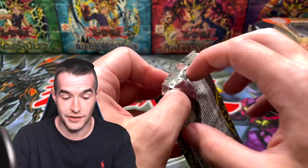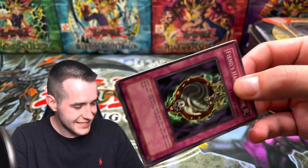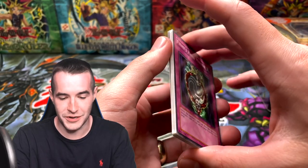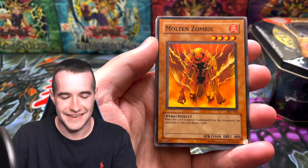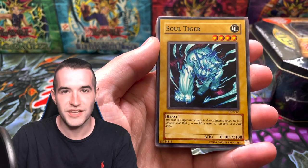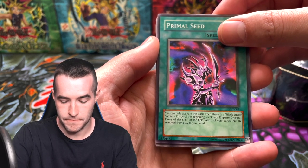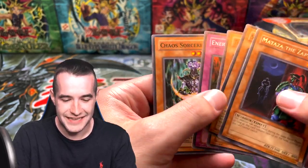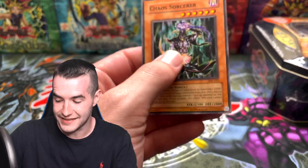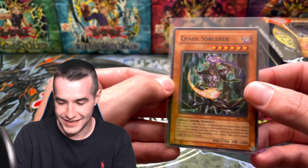This was our worst tin until that — now it's definitely not our worst, it's doing pretty good. Invasion of Chaos — second to last IOC pack. This is a crazy video. Fiend's Hand Mirror — let's get the Black Luster Soldier, make it just insane. Molten Zombie, Soul Tiger, Primal Seed, and Matazza the Zapper again — we've gotten him twice. Enter the Drain, another Chaos Sorcerer — we will take that. I'm telling you guys, our sealed deck out of this would be crazy good. Chaos Sorcerer. We're on to the final tin — Blade Knight.